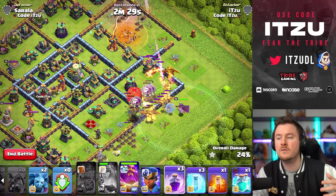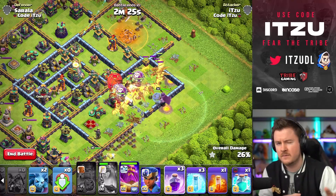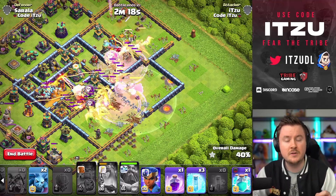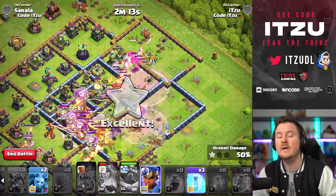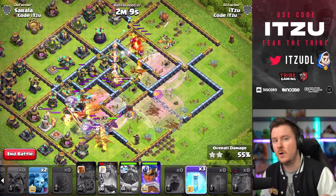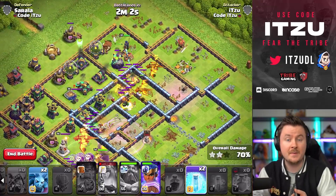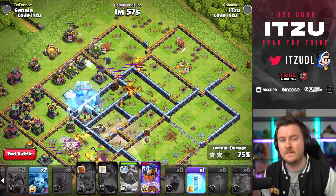Use your queen as a pathing option for funneling and push your super dragons right into the core. You can use this angle from around four o'clock or go a little bit higher. The key thing is to get your super dragons into the core. Because you have those box spaces with everything stacked around the core, all the splash will just wreck through. Use your clone spell for the slammer to clone more loons into the front, making sure traps and black mines are triggered for your super dragons.